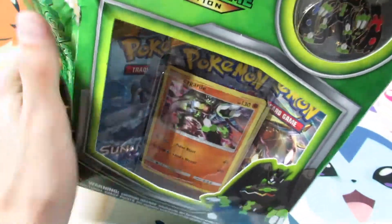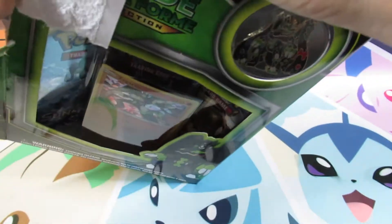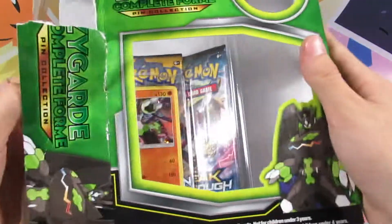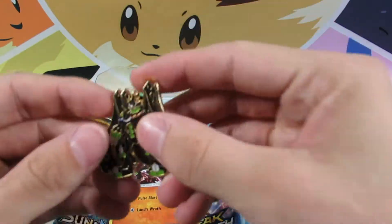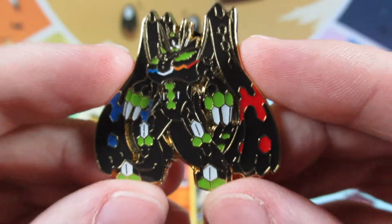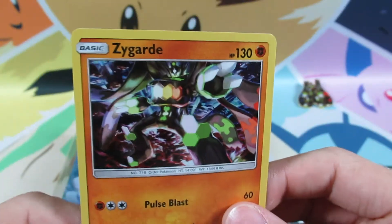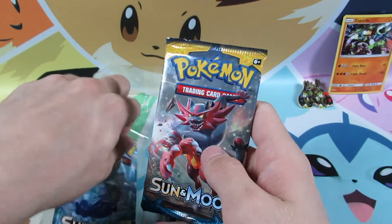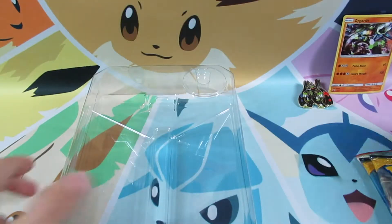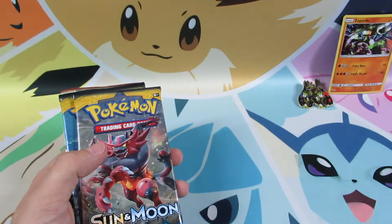I can't open the box because it's really glued in. There we go. So we'll first pop this open, throw that away. Very cool looking Zygarde Complete Form Pin right there. Very cool, we'll set that off to the side. Of course we got our Zygarde promo. We'll set that off to the side as well. And a Sun and Moon base set, Sun and Moon base set, and Breakthrough pack. And we did get the co-card as well, so we'll stick all that stuff off to the sides. I'll get the sleeves off over there, get rid of this box.